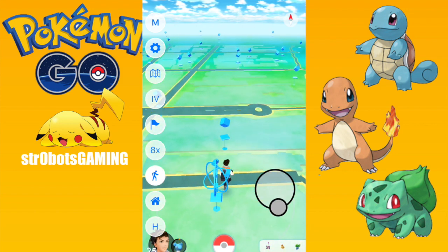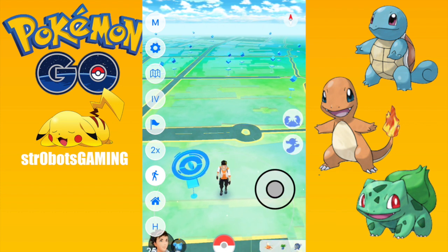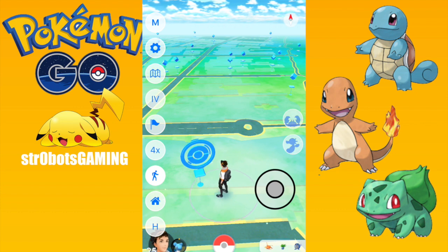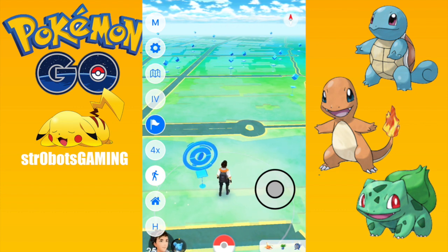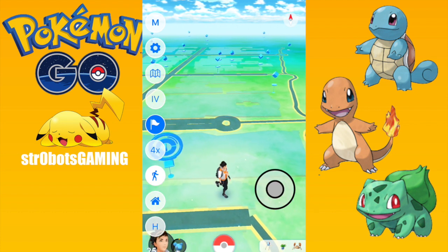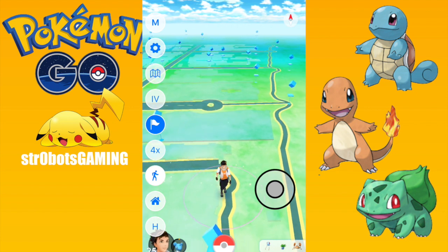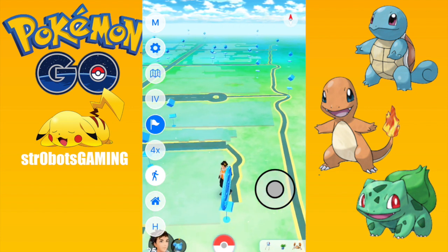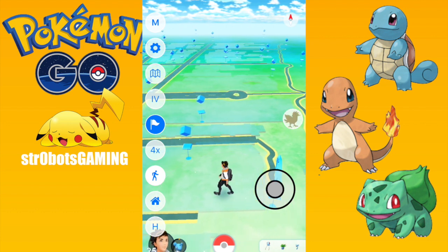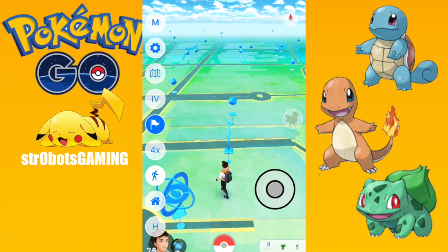Another feature is if you want to hatch eggs or get your buddy candy. This one is probably my favorite because it gets you your buddy candy real quick. You just hit this flag and he will just patrol the area — just walk around — and the whole time this will be hatching your eggs and getting your buddy candy. So that one is incredibly useful. I'll just leave this to get my candies when I'm not playing — I'll just leave it open running around. Eggs and candies — that's probably actually one of my favorite features, along with the IV calculator.